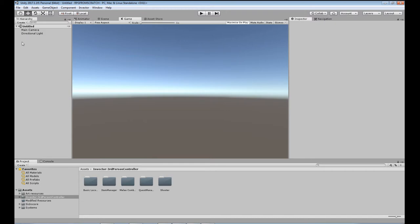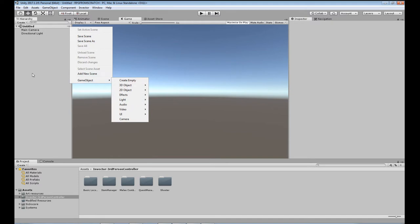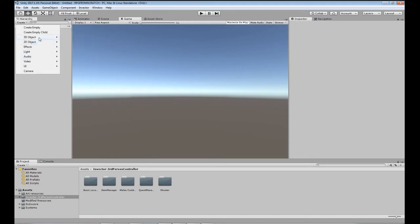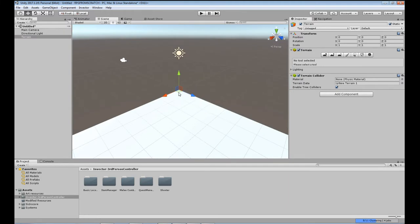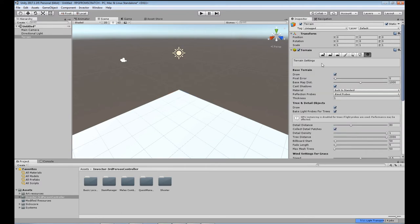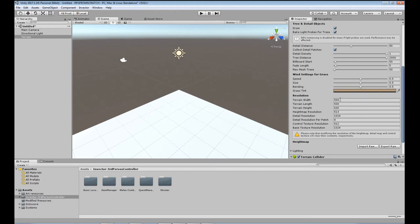The way we start is — we've got our blank scene, it's just got a main camera and a directional light. I'm going to right-click and go to 3D Object, or click on Game Object, Create Game Object, 3D Object, and Terrain. This will pop up a terrain. Let me jump to the scene screen. As you can see it's at 0,0 — the corner of the terrain is the pivot point. In the terrain settings the terrain width and length is 500 by 500.